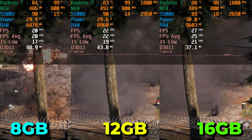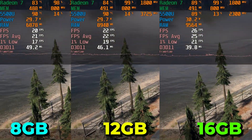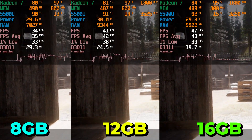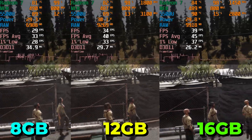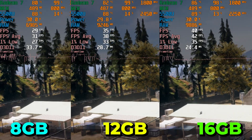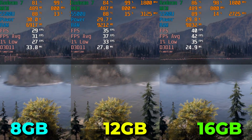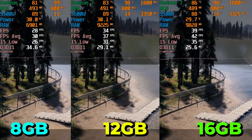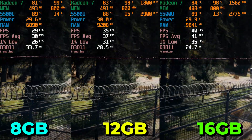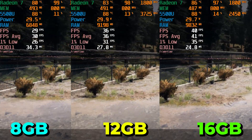We can, of course, enable dynamic resolution scaling to see what that actually does and if we can get anywhere near a playable experience out of these configurations. By enabling dynamic resolution scaling, we can see that there are some noticeable differences in terms of performance, where the 8GB of RAM configuration is barely able to give us a 30fps gaming experience. 12GB is more than comfortably above that 30fps, with 1% lows that don't really drop that low. But 16GB of RAM is actually the most perfect configuration here, since our 1% lows are well above 30, with our averages being in the 40 range.